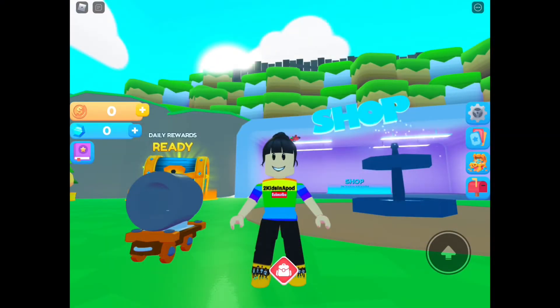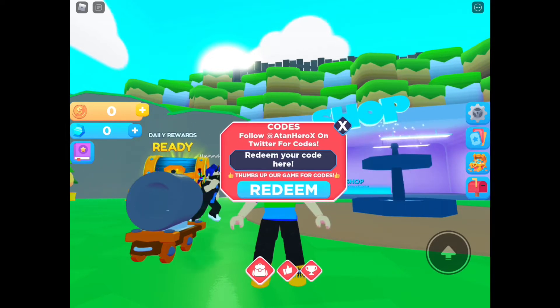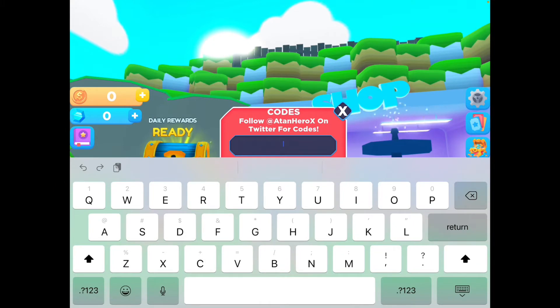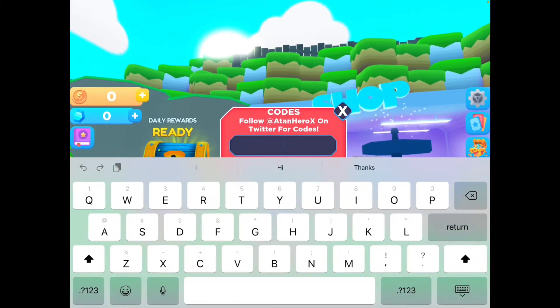Alright, before we get started let's go ahead and redeem our codes. To redeem the code, all you have to do is click that backpack on the bottom of your screen, then click the thumbs up in the middle. The newest code is '5klikes' — 5K likes — and redeem it. We got a double booster, woohoo! Next code is '1klikes'.